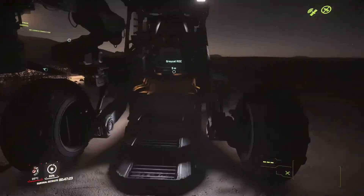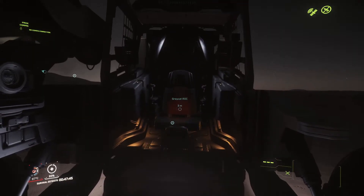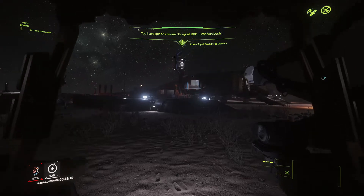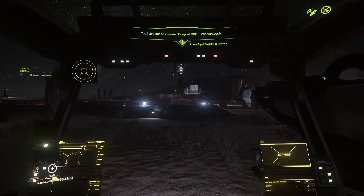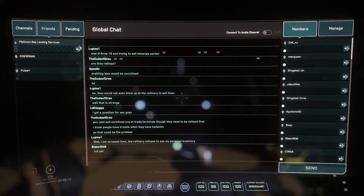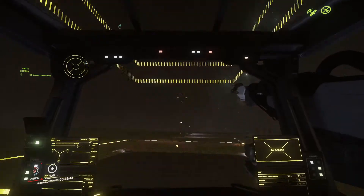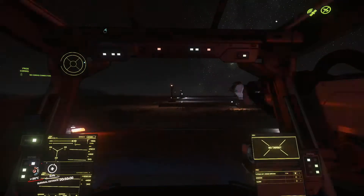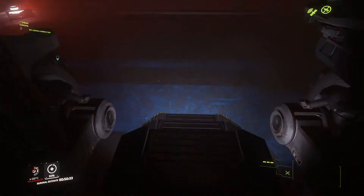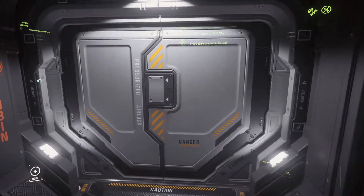What you need to do is get into your gray cat and request parking like you would normally do for your ship when going to a port. Once you got the approval to park, pull into the spot, go ahead and get out. Now you can run inside to the terminal, access it, and hopefully have access to your goods and are able to sell them.